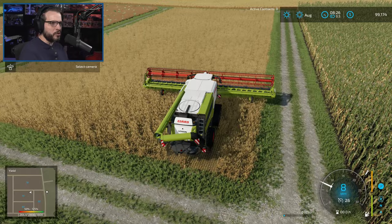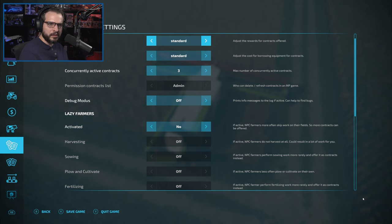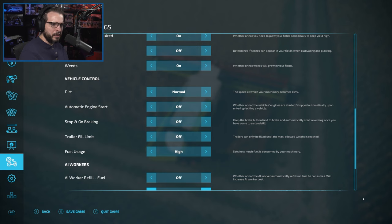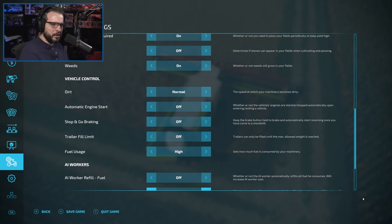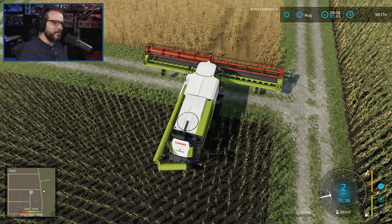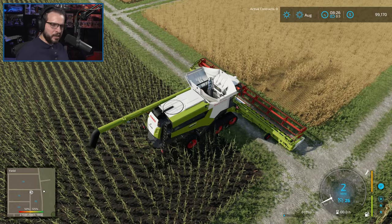We'll start off focusing on the 108 pig pen. I noticed I don't have crop destruction turned off — I usually have that turned off. So we're going to turn off field stones and crop destruction. I don't care about either of those. I don't mind the weeds or the periodic plowing. Unfortunately we did destroy a little bit of crop, but it's not the end of the world — I just don't like having that on.